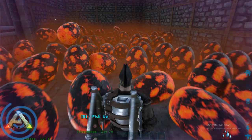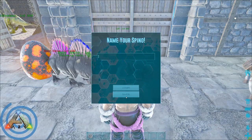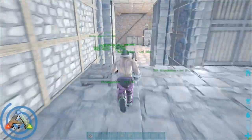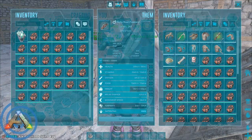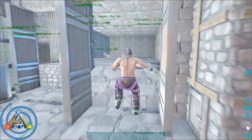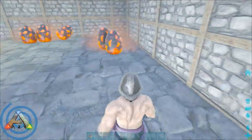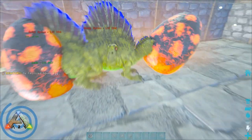Then you need to go out and just knock down anything you see that is above maybe 130, and what you're really looking for is a wild tame roll of around 30. You could probably go as low as 28, and you might even set your cutoff as high as 32 — so anything below 32 you don't tame out. You want to knock down all the high level dinos you can find, check their stats, and if it has a roll of around 30 for what you're looking for, then go ahead and tame it.